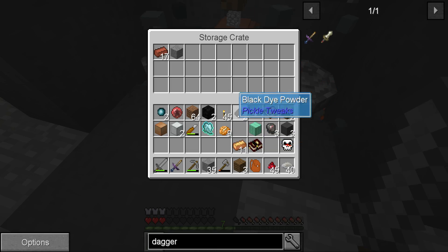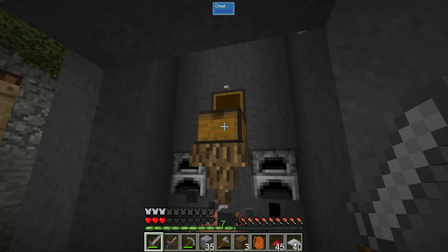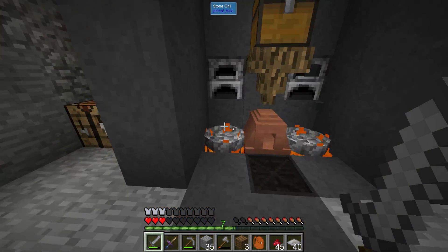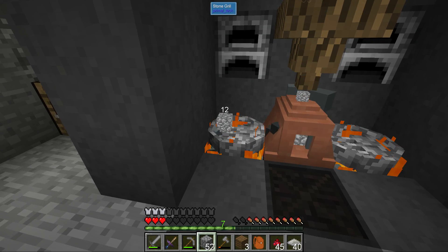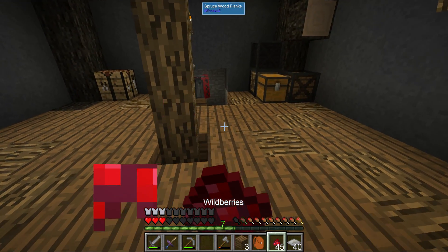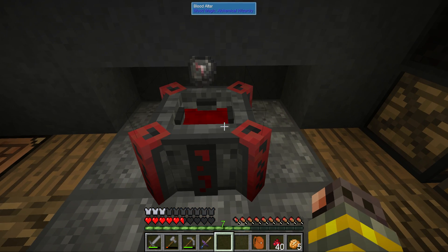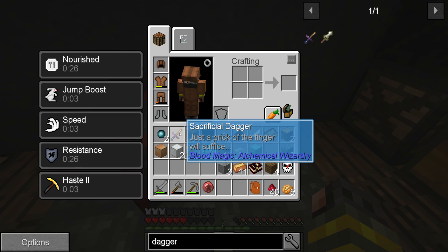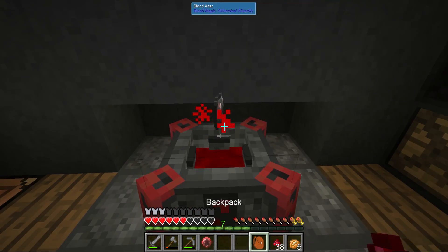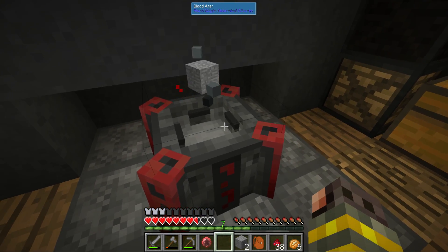We can put all our cobblestone in the automation here to get smooth stone free of charge — that's nice. We can also stack up to 16 on each grill since we're going to need a lot of smooth stone. That should be my last blank rune. Now we should have a tier 2 altar, which is super cool. We need to see how much blood is in here — I think there's a command for that.